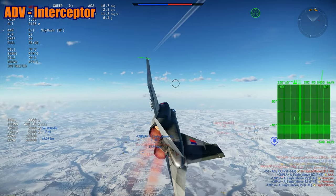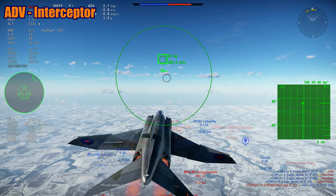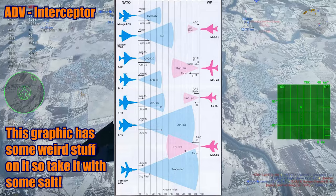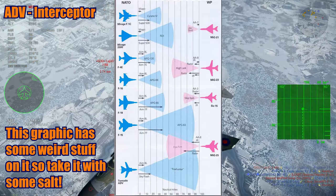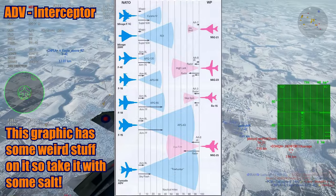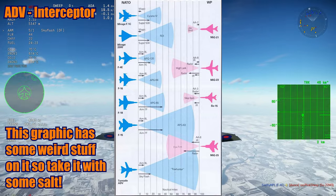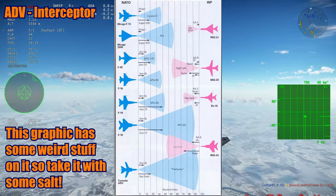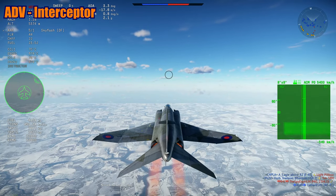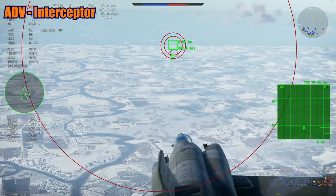Instead of the normal ground-mapping radar, the ADV has the AI-24 Foxhunter radar. It has very, very good range — it even outranges the F-15. It was problematic at first but very capable. It has Track-While-Scan (TWS) for up to 20 targets simultaneously, with a range of 160 kilometers. This is the best feature of the ADV — a very modern, very good air-to-air radar.